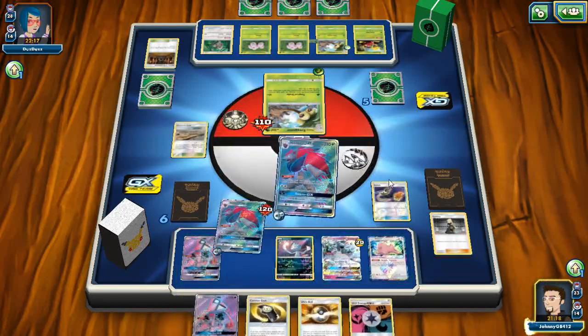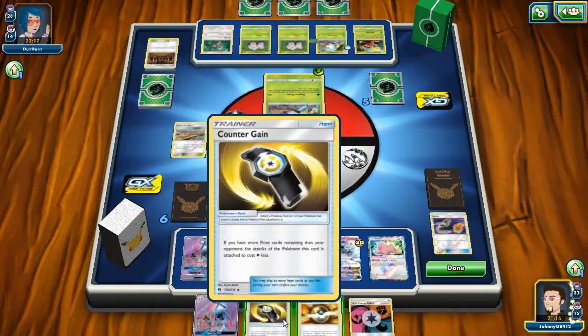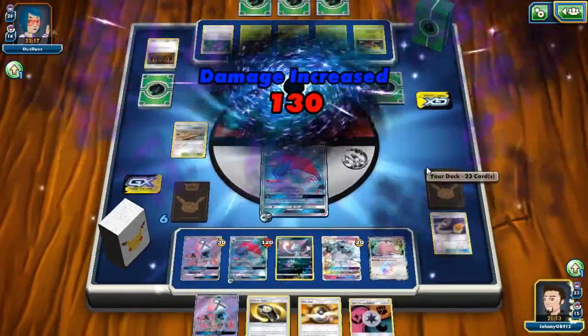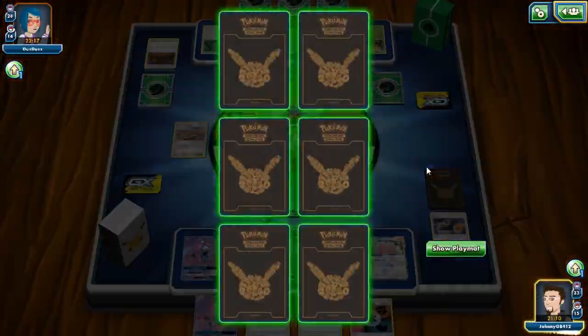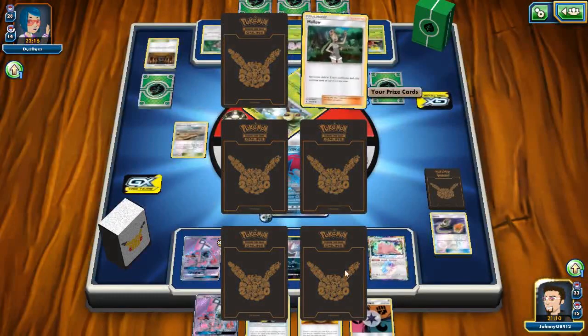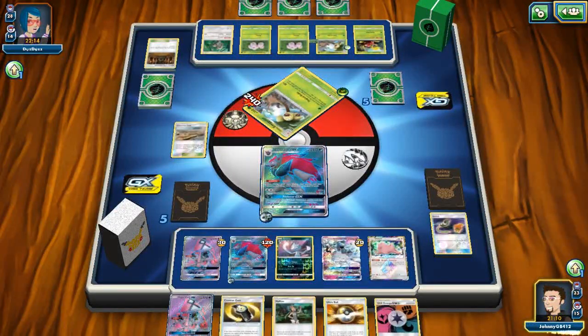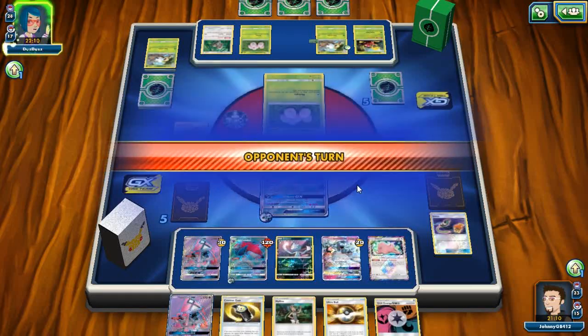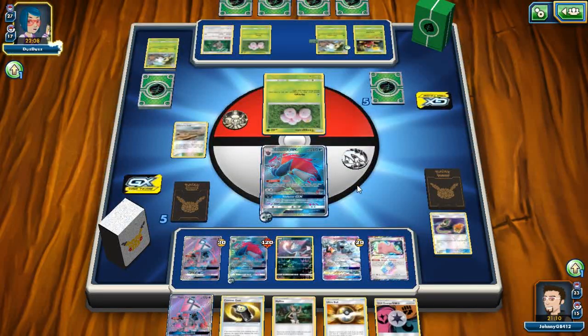We're gonna get our second Zoroark into play, which is great. We'll attach an energy so it's set up and we are gonna trade away the Elm's Lecture. We do get the Ditto Prism Star, which is nice. I'm just gonna Cynthia here — I want a fresh hand of six to see what I can do next turn. We do get the Devoured Field so we do save ourselves from Shrine of Punishment, and we do get a nice boost to my Zoroarks.